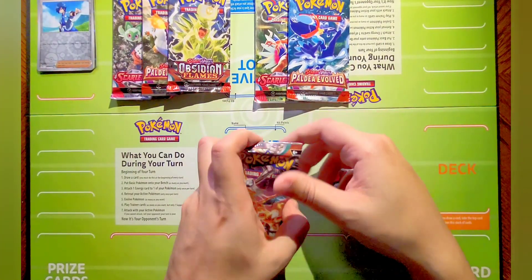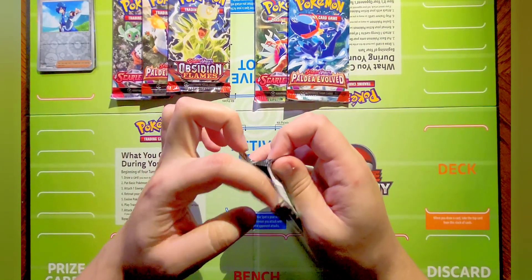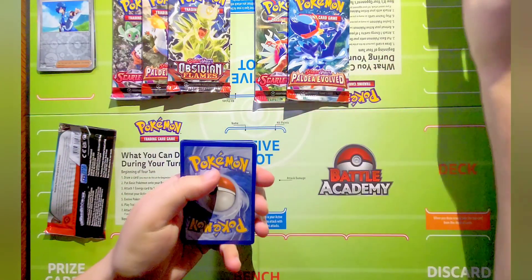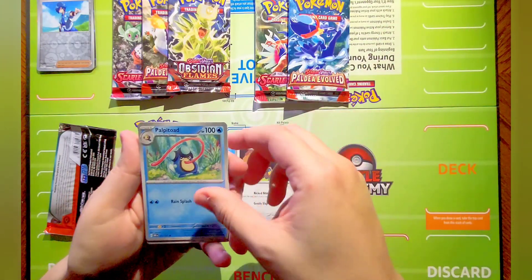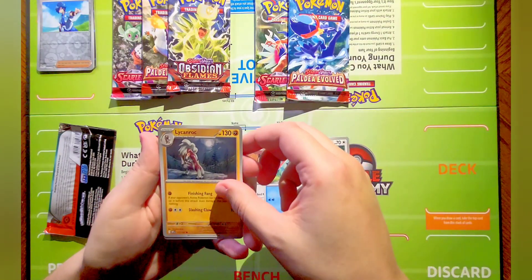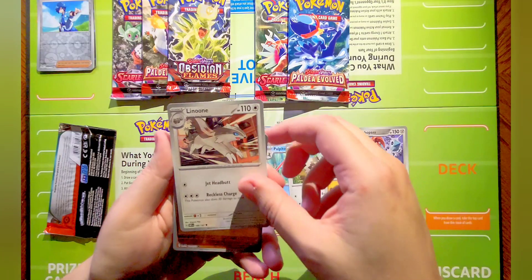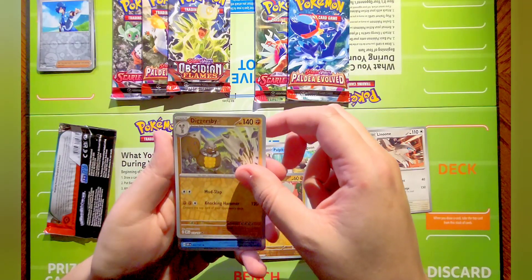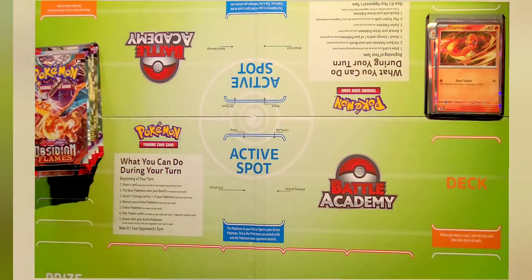Here is our last and final pack out of the Charizard EX Premium Collection, hoping to end it with a blast. Here we go: Wiglett, Squawkabilly, Palafin, Zigzagoon, Kingambit, Probopass, Lokix. Our reverse is a Rockruff, a Diggersby, and a holo Palafin. Six for six on the holographics!